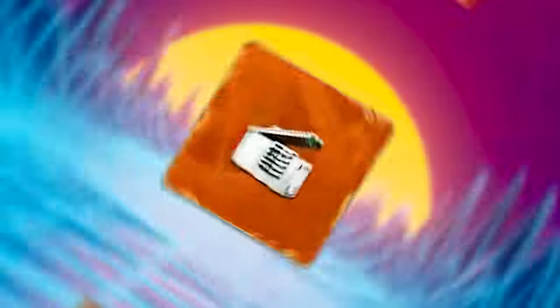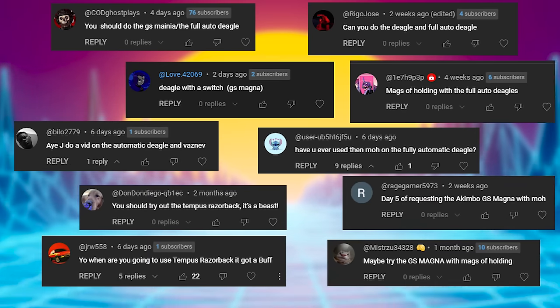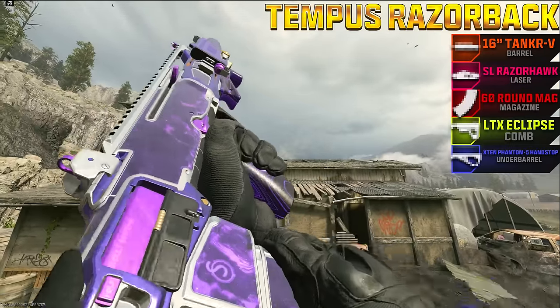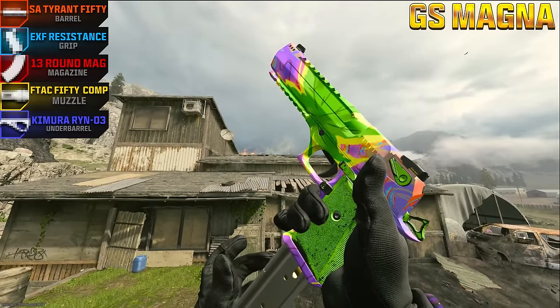On this episode of Pimp My Gun, we'll be trying out the mag of holding on two highly requested weapons by you guys. Starting with the fast firing AR, the Tempest Razorback, and the fully automatic Desert Eagle, the GS Magna. Let's go try them out.